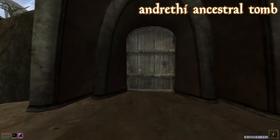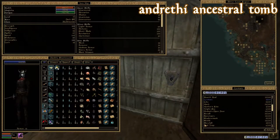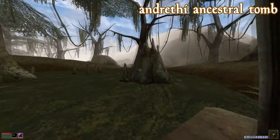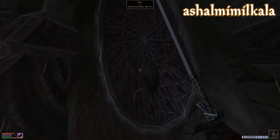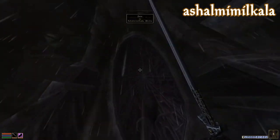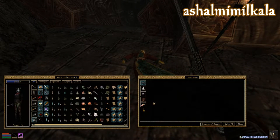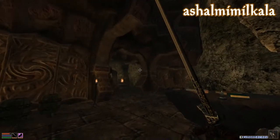Andrathi Ancestral Tomb is a hideout for some unaffiliated vampires of the Burn Clan, so if you want to be a Burn vampire, you can come here and get infected by them. It's west of Balmora by a little swamp pit. Ashal Mimilkala is a Daedric Shrine where you can find one of the 26 threads of the webspinner — the Belt of Sanguine Martial Craft, which has a constant effect Fortify Armor 5 points on self.